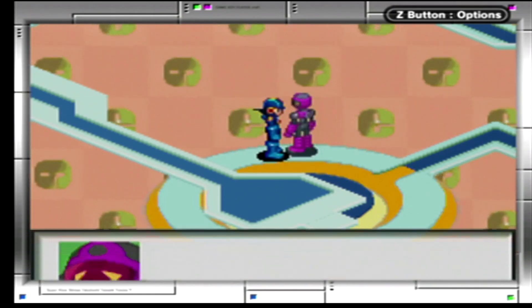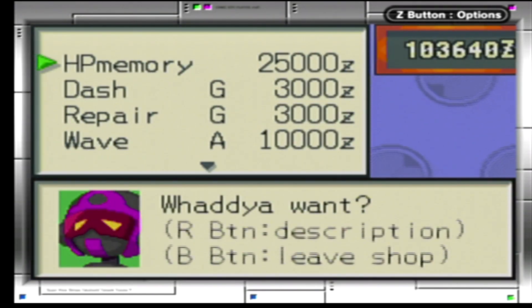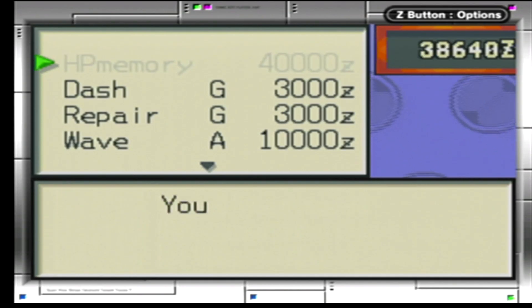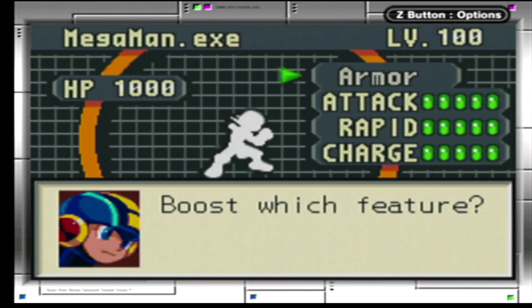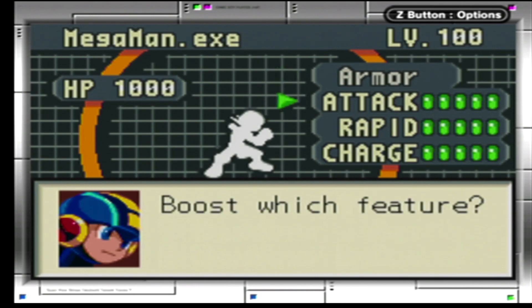Welcome back everybody. Before we finish off the game, let's upgrade ourselves finally. Our second last to our last HP memory — now we are solidly at level 100. Every armor, every weapon upgrade, and every HP memory. Easy as that, level 100.